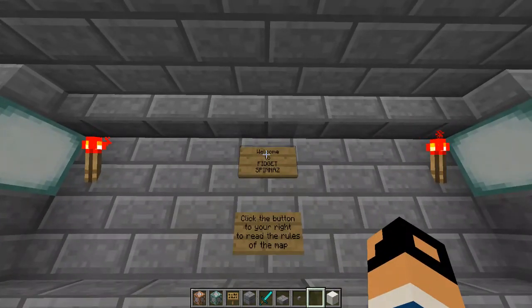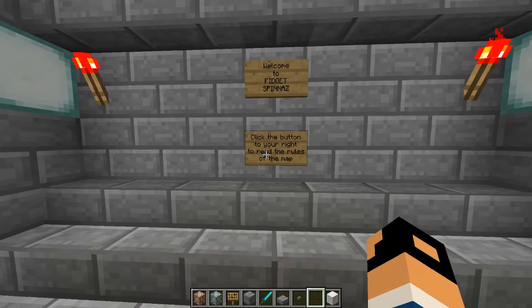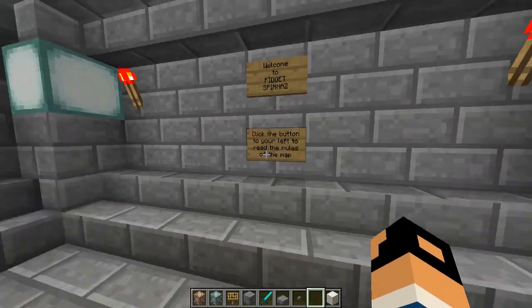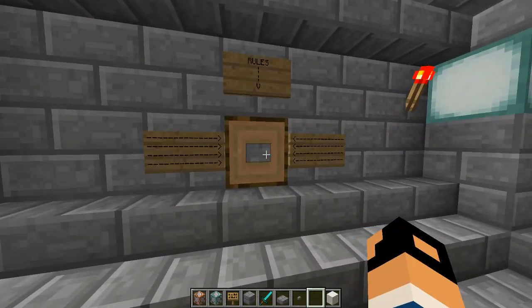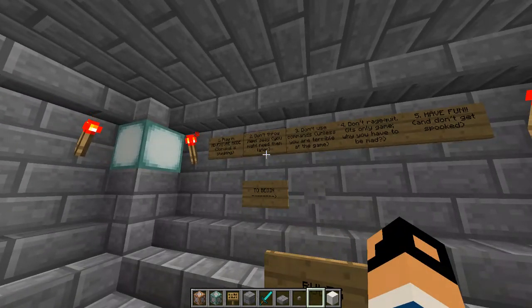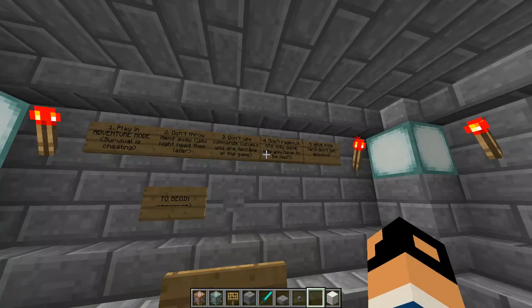So here it says 'Welcome to Fidget Spinners' — that's the name of the map. We're going to incorporate that design somehow, but it's also pretty clickbait. Button to your right to read the rules is right here, and it says the same thing over here — button to your left is right here. So you click that, come over here, you read the rules: adventure mode, don't throw any items away, don't use commands, don't rage quit, have fun. We all have our little fun sayings underneath them.